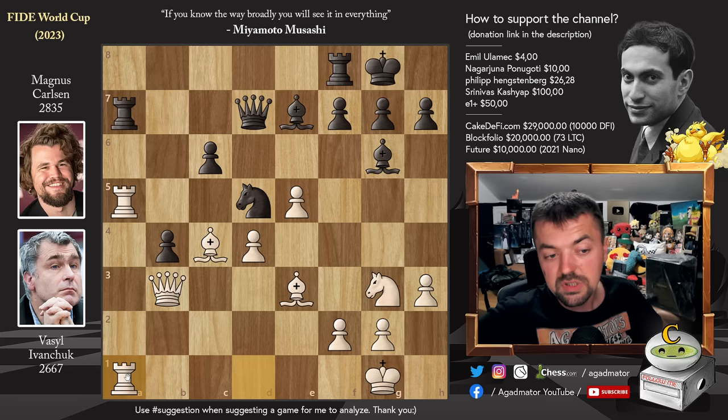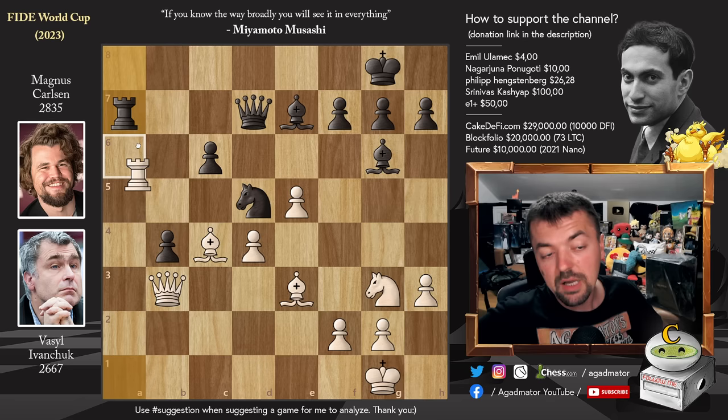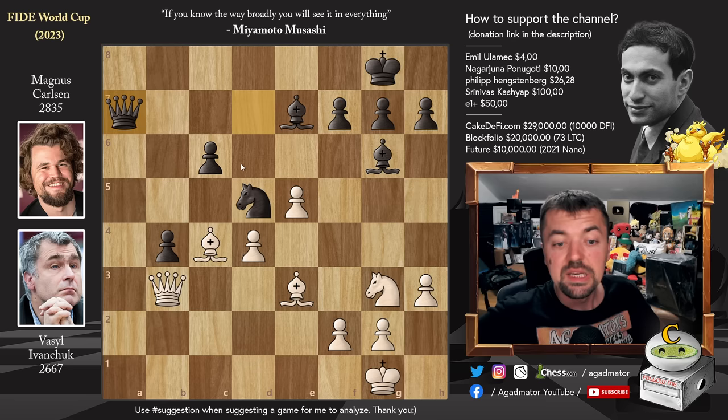Rook d to a1, rook f to a8, and now a trade sequence: rook captures, rook captures, rook captures, queen captures the rook. All the rooks are traded off the board. Now knight to e2 — it would be too dangerous to capture on d5: captures, captures, queen captures, and you've grabbed the pawn, but the b4 pawn could become too dangerous.